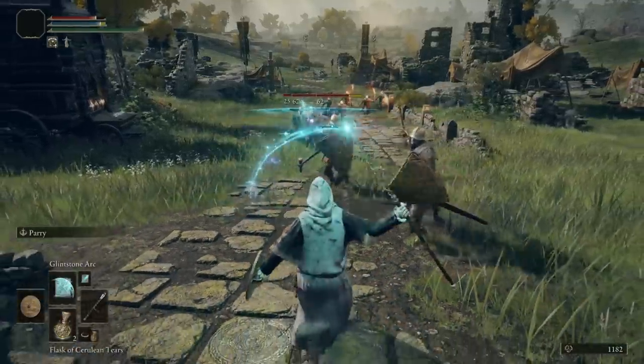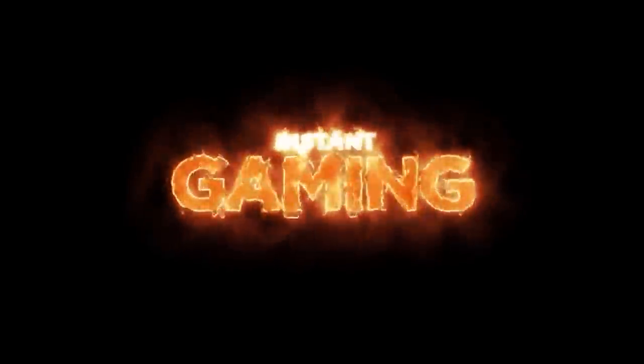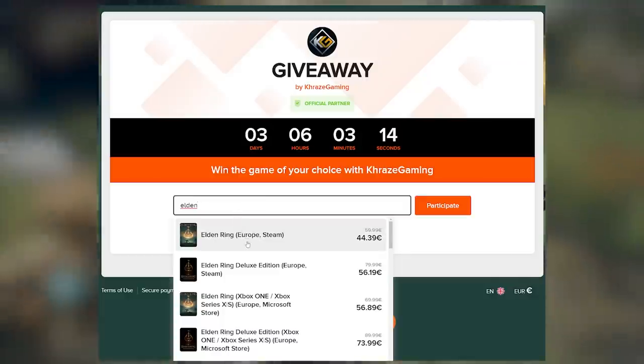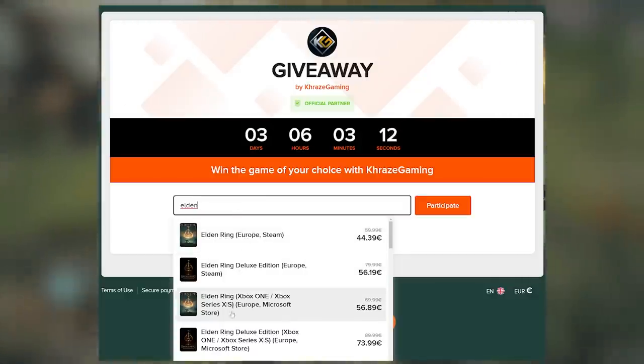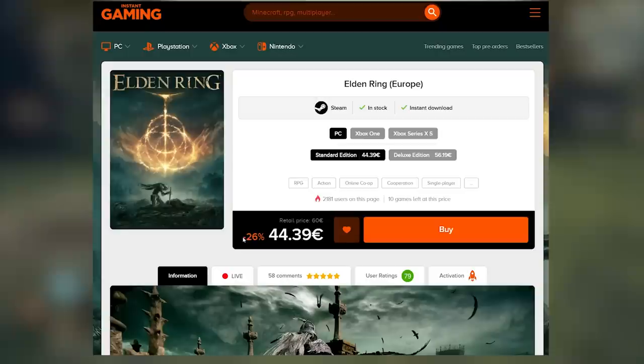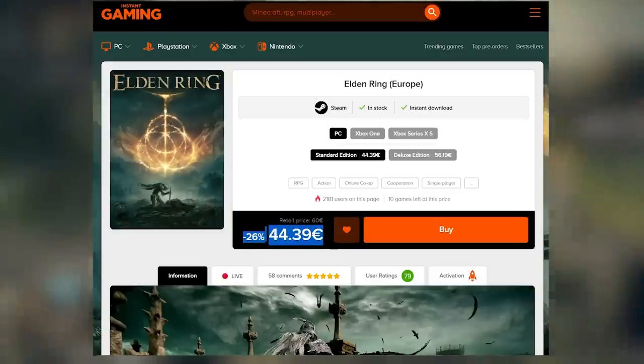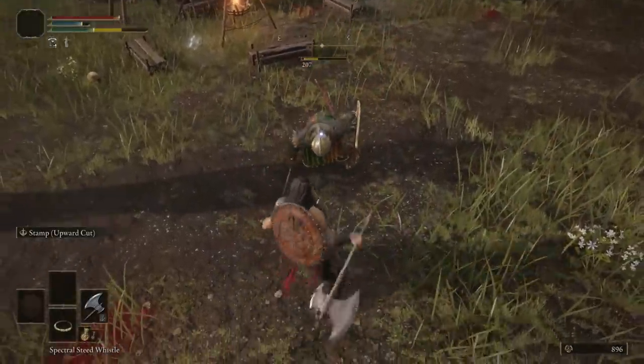There's still time for you to take part in our two Elden Ring giveaways for this month and you can find the links down below. For the first one, a huge shoutout to Instant Gaming as they helped me set this up — you can choose either Elden Ring or any other game from their list. Or you can simply buy it much cheaper if you're impatient; I've been using Instant Gaming for ages and they've never let me down.